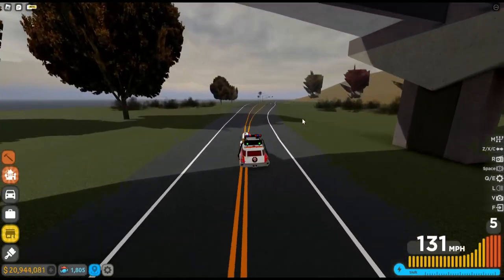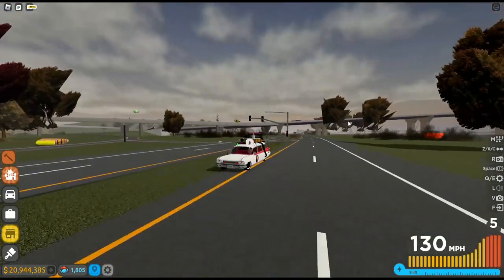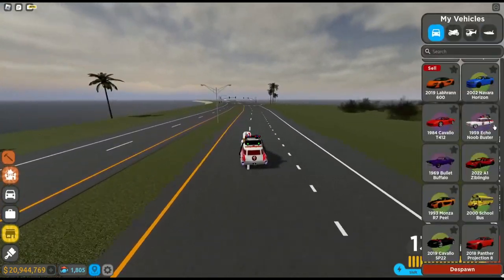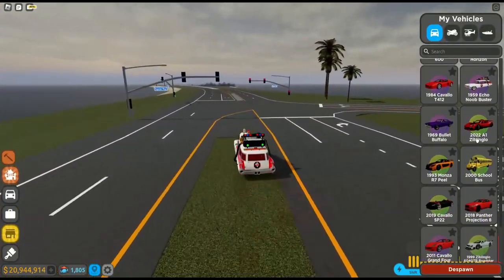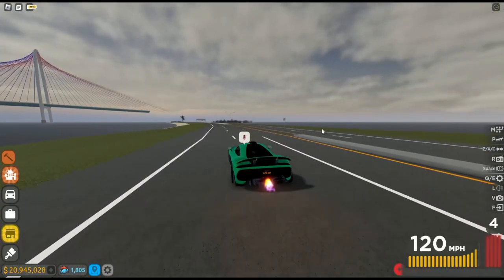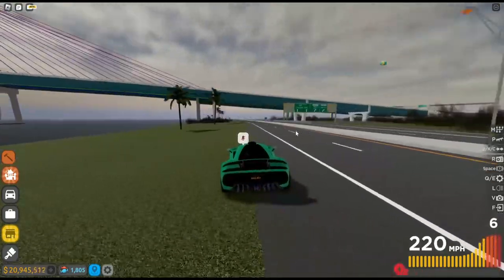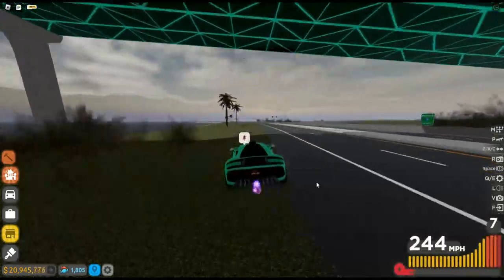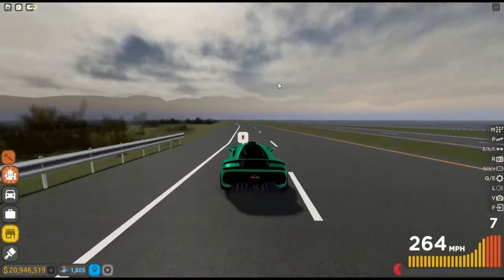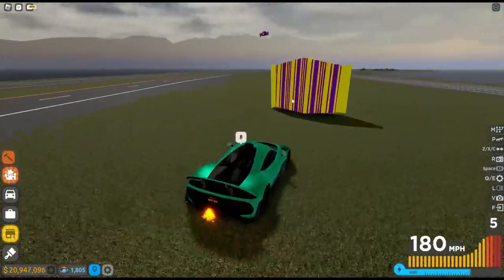So I'm going to show you this method right now. Basically what I did is drive out near the airport area — it's kind of near the circuit race. You drive all the way out to the airport and then go around and collect all the candy out here.